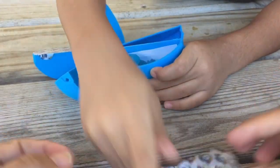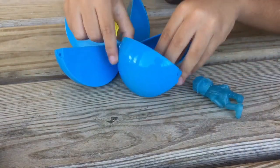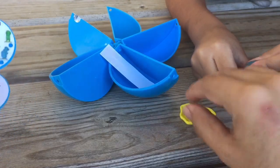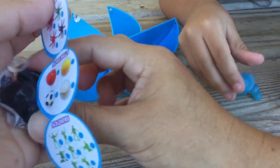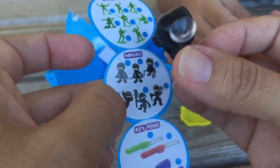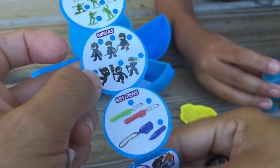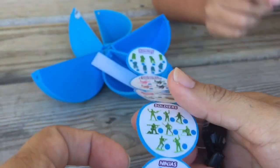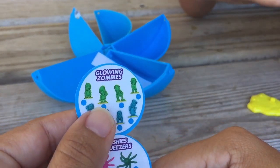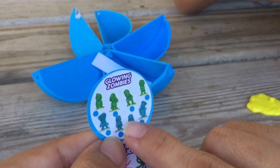Why can I do this now? So that goes on here. All right, so we got a little ninja here. We got a little ninja right here. Why is he falling in pieces? And then we also have... He's a diamond. Was that a glowing zombie that we got?